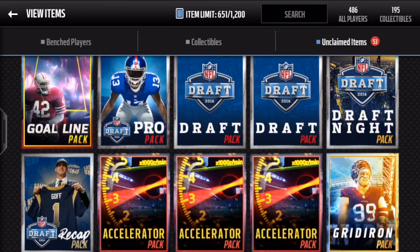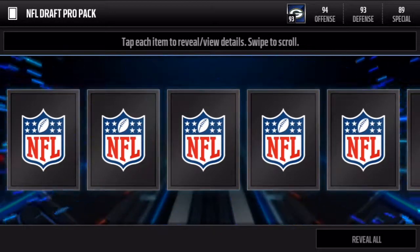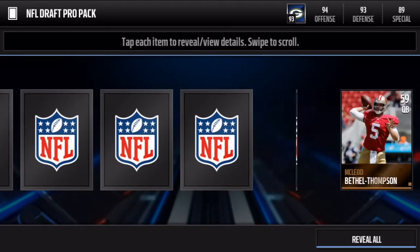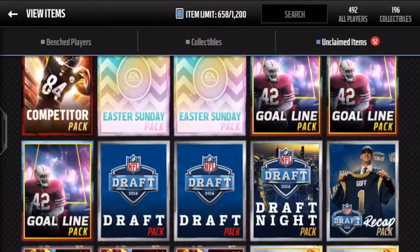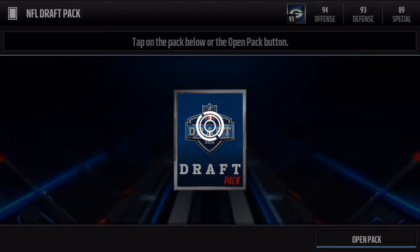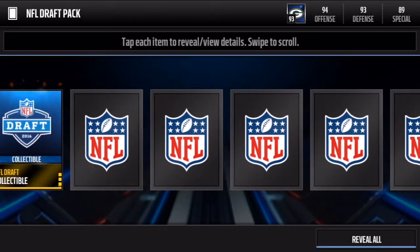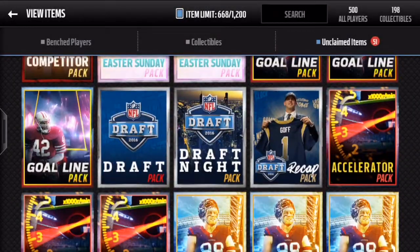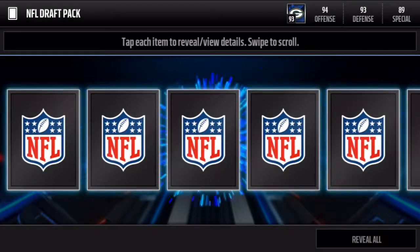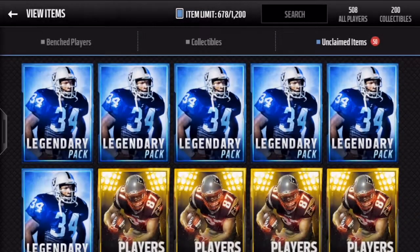Let's go with all this draft stuff — we got five different draft packs. Let's start with the draft pro pack, which has more than one additional item. We just get two — we get 84 Darren Lee. I'm pretty sure that's two gold or better draft items. Now we'll move on to our two draft packs — these weren't very good; we get two collectibles and nothing else. Our second draft pack — let's go reveal all on this one — no updated team and no elites; didn't really expect any.